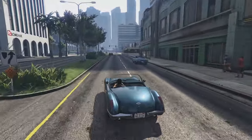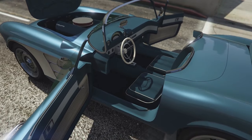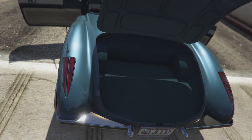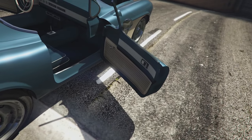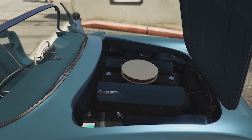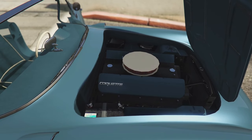Here we are with all the doors open — it has a fantastic interior. I think the interior is taken from the Vapid Peyote which has been in the game since day one, at least the dash and the steering wheel. The seats are moulded into the body just like the real car, which is a very cool detail. The boot is quite big, not that you can actually put anything in it in GTA Online. The door cards are the secondary colour, so bear that in mind. The bonnet actually opens backwards which is unusual, and the engine doesn't have a lot of detail — I don't think Rockstar were intending for us to open the bonnet, so that's a little bit of a shame.